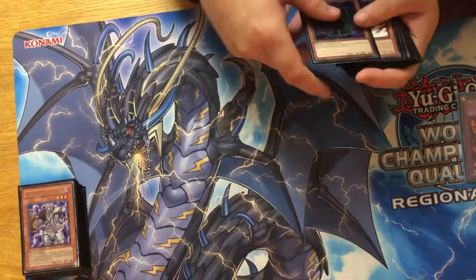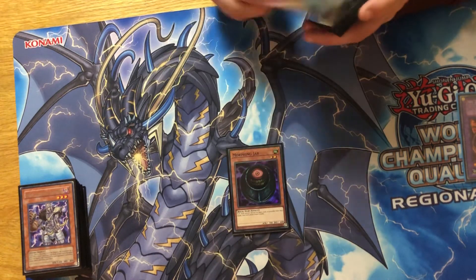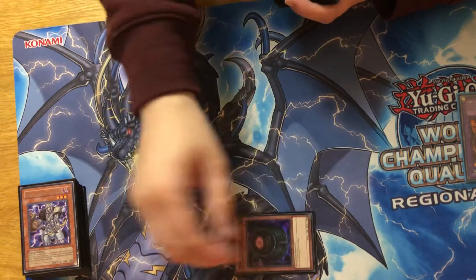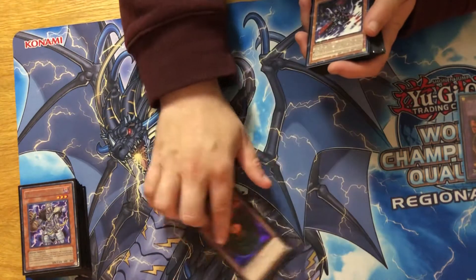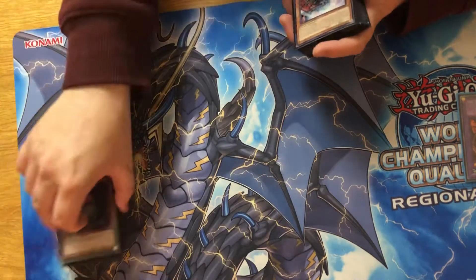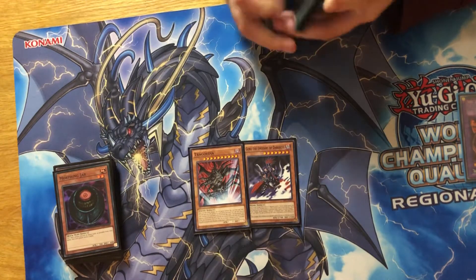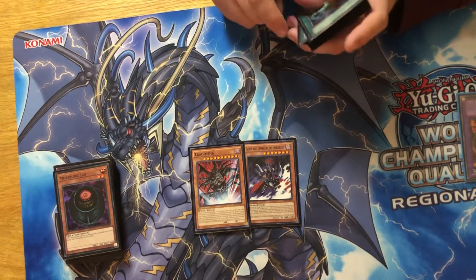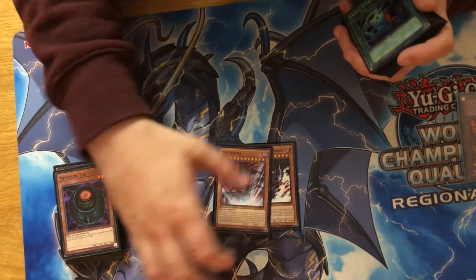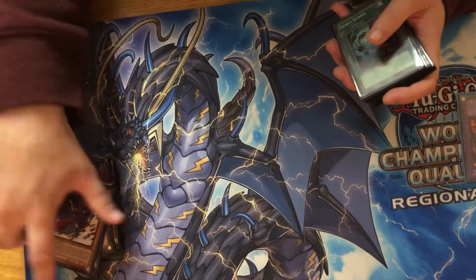Our other normal summon is in fact Morphing Jar, in case this deck semi-bricks. You can semi-draw into a point where you're like, alright, set jar, go, flip — and then just go off the next turn and kill your opponent. That's all you really need is one turn. Plus this being a Rock is just what the deck needs. Our only two protection cards are Gorz and Trag. This deck is pretty turbo, so you don't always need these, but when testing there were times where I just bricked.